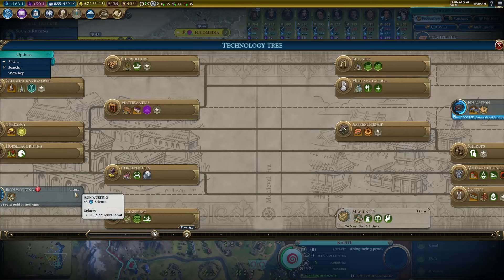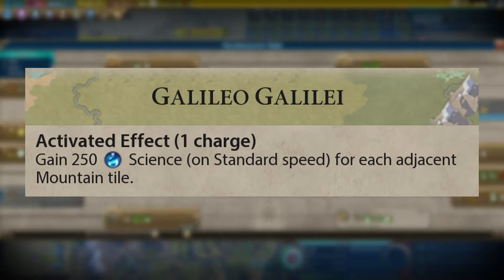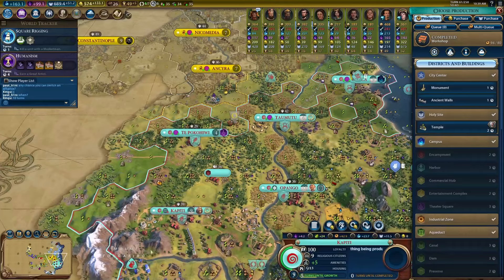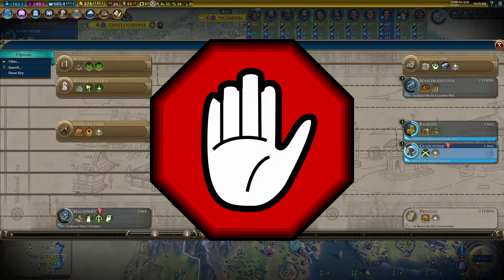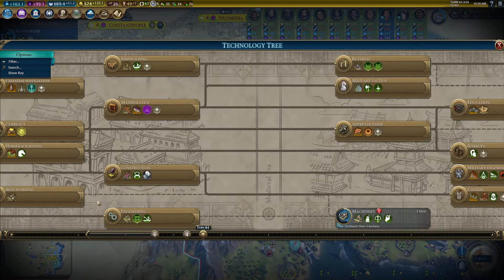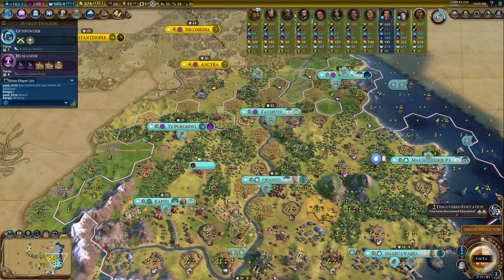Now let's move on to our next topic: optimizing the value of the great scientist Galileo. This seems simple at first — we move him to a spot which is adjacent to a ton of mountains and then activate his effect. However, if we're not careful, there's a fatal bug that's been around since the game's inception that can cause us to lose most of the scientist's value when doing this. Activating Galileo deletes all of our science overflow.